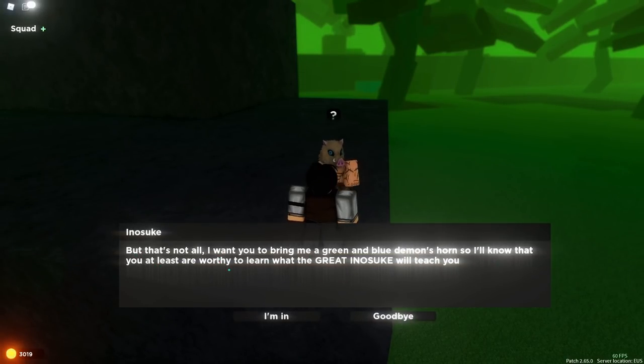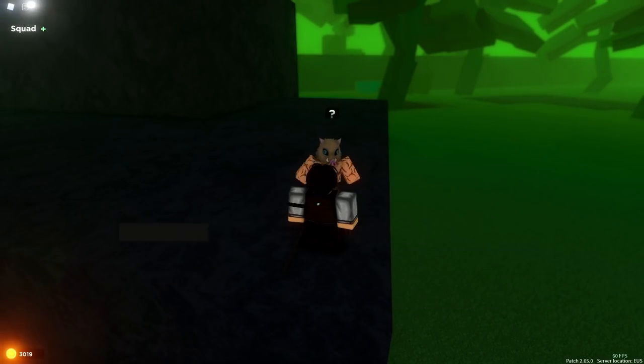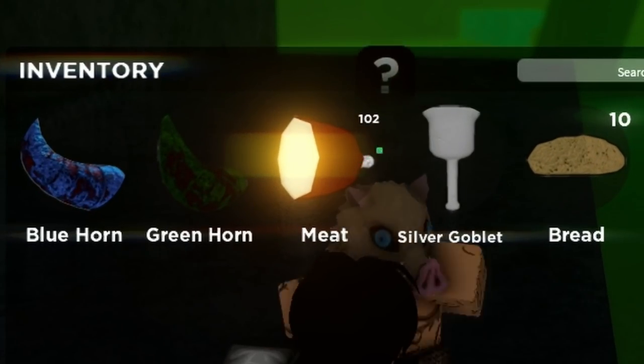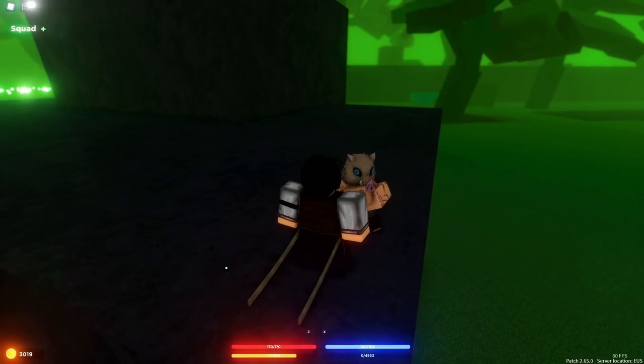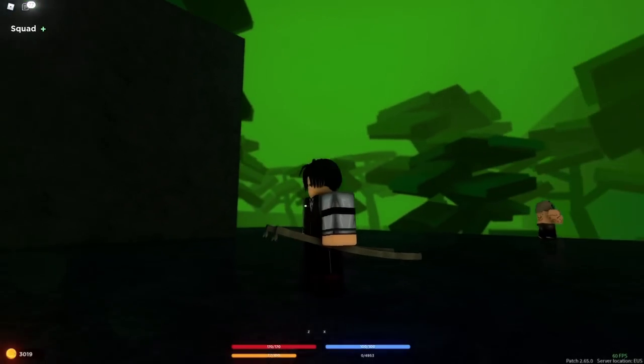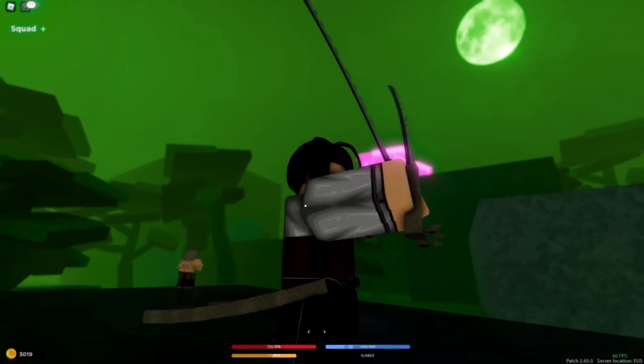He also wants a green and blue horn to prove I'm worthy. Luckily we have everything prepared, so let's talk to him again. 'Are you ready?' — I am ready! There goes all my meat. He says 'Spare greatness.' Alright guys, we have our dual neutrons — our replacement for the ODM gear. Oh yeah, we are set!